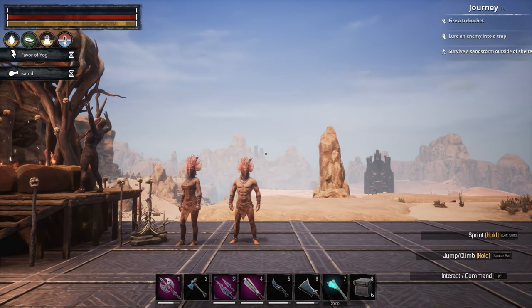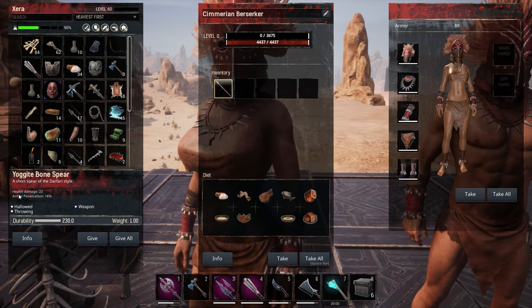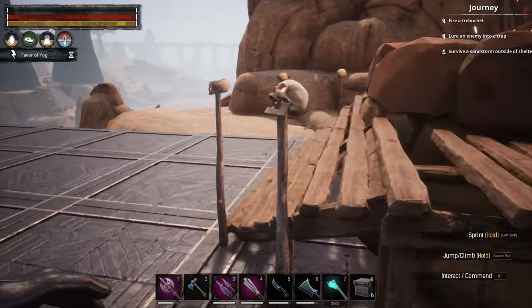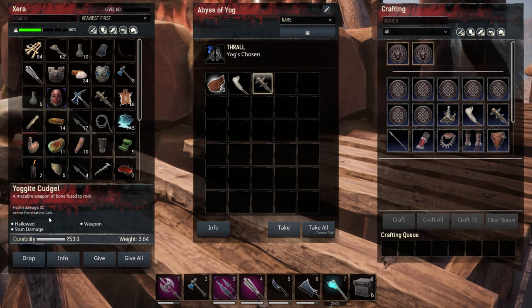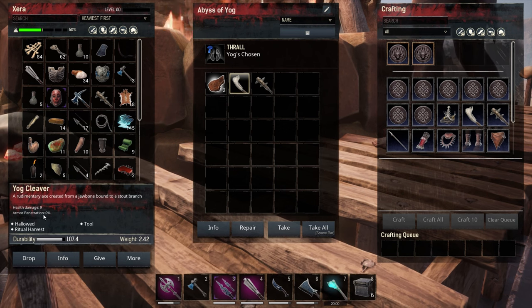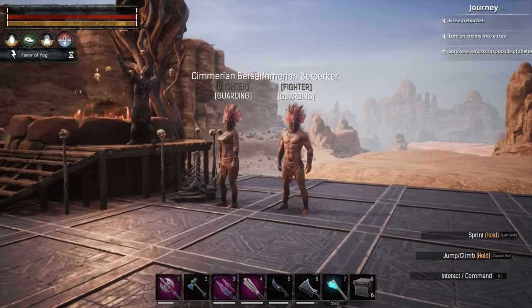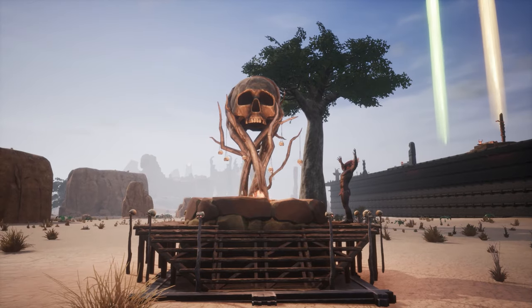I did want to touch on the weapons a little bit more. Looking at our spear, it has health damage of 23 and armor penetration of 16 — it is a throwing weapon so you can make multiple of these. Our cudgel has health damage of 32 and armor penetration of 26, and it has stun damage. The Yogite Cleaver is a tool with health damage of nine, and you will harvest NPC bodies of humanoids — no animals, it has to be humans.